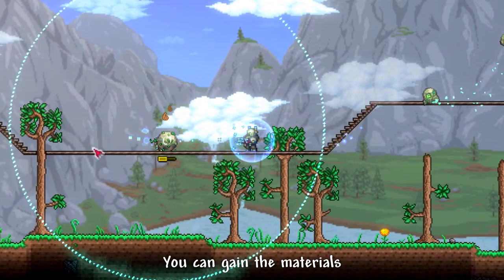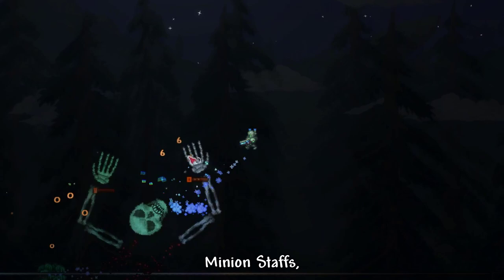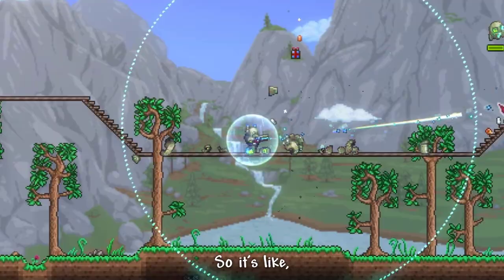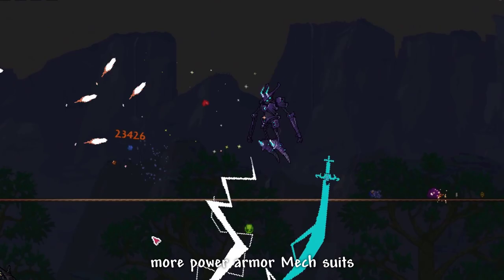You can gain the materials used to craft Wolfram Armor from the common Wolfram enemies you often find, especially on the surface biome. Finally, Summoner Class has another type of weapon aside from whips, minion staffs, and sentries. It also reminds me of the endgame Summoner MagSuit from Sitering's Andromeda Robot, so it's like the pre-hardmode version of it.